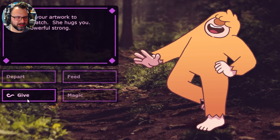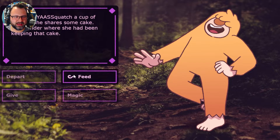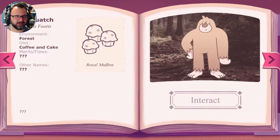Can we feed? You offer Yaasquatch a cup of coffee — she shares some cake. You wonder where she's been keeping that cake. This is awesome. Magic — detailing her tresses and providing much-needed salon treatment, though you're missing that certain je ne sais quatch. She blows you a kiss and gives you muffins. So we got muffins, but we did not get the stamp. What does that mean? Why did we not get a stamp? We're missing some things — what did we miss?